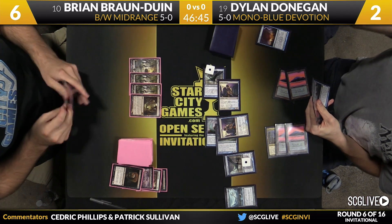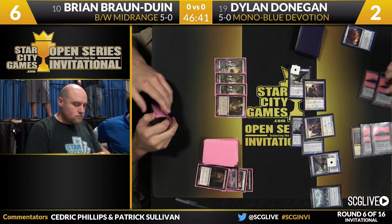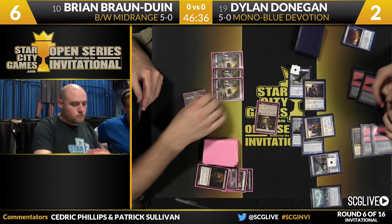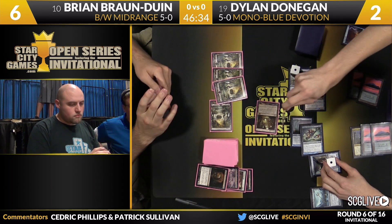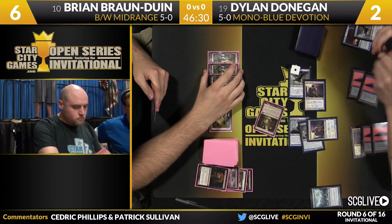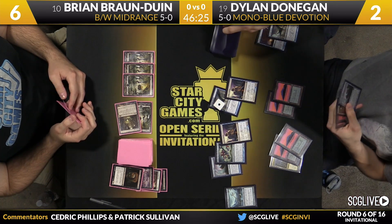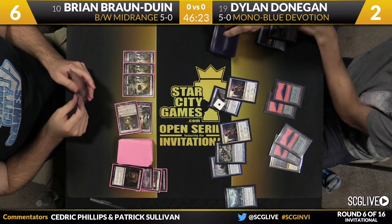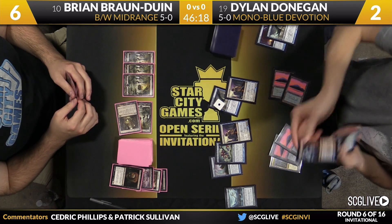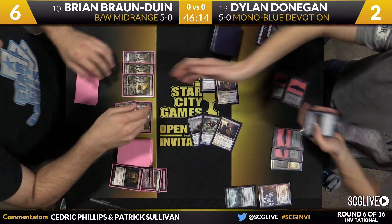It's hard to imagine Brian has the mana to kill two things and activate Mutavault. He may need something like a land and Ulcerate, which is very unlikely. There's a block — there goes the Cloudfin Raptor. Braun to Win will just pass the turn back. Donaghan will scry with Thassa. Brian seems to be saying 'I'm not going to concede — you've got to kill me.' And it does happen — there's the Frostburn Weird pre-combat to make sure Devotion stays on, and that will do it.